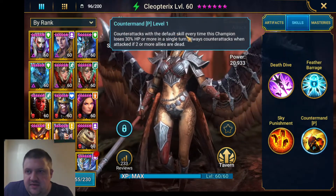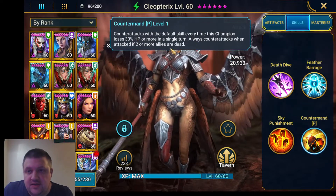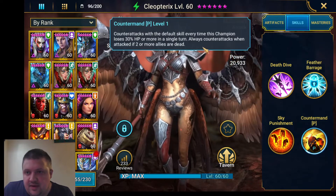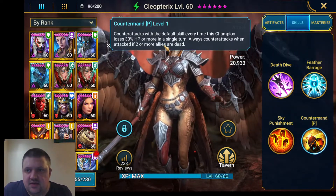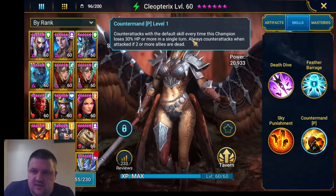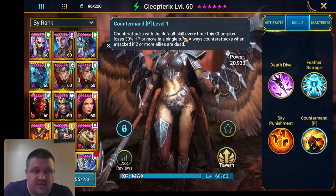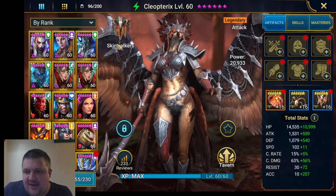With counter attacks — if there's a default counter over time — she always counter attacks if two or more allies are dead, which is quite interesting. You can set it up so that she can always use this, like farming versus campaign, because she's got two AOEs and she will counter attack every time, which is quite interesting.